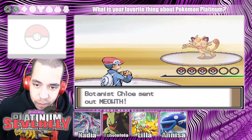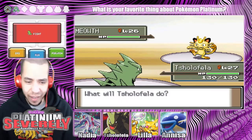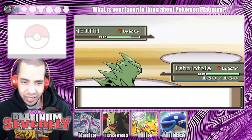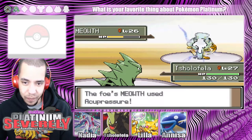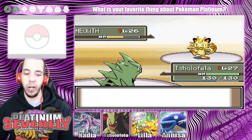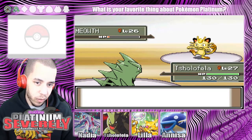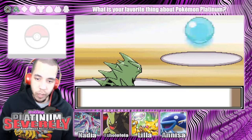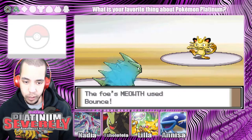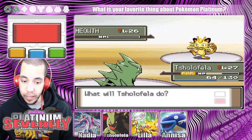Alright, botanist Chloe. You got yourself a Meowth. It's level 26 to start. I can handle that. Okay, that does a little bit. Acupressure — Special Defense rose. Alright, well then I'm not going to use Earth Power. I'm going to go for Double Kick. Again! I bet he lives on one. He lived on one. He used Bounce! Oh no! I'm just going to Double Kick again. Bounce is a two-turn move!